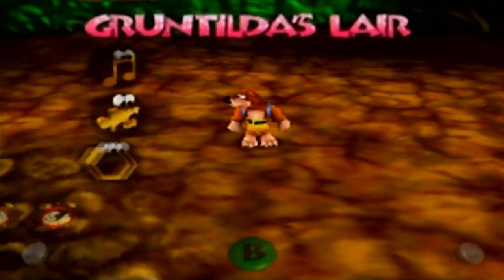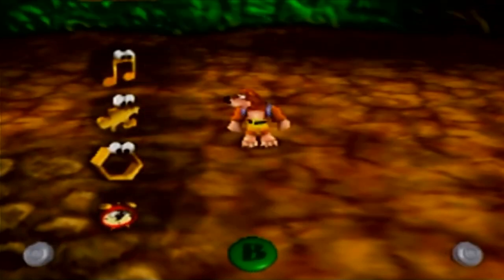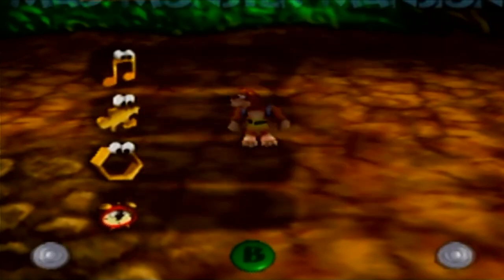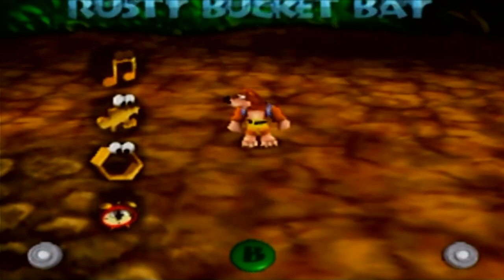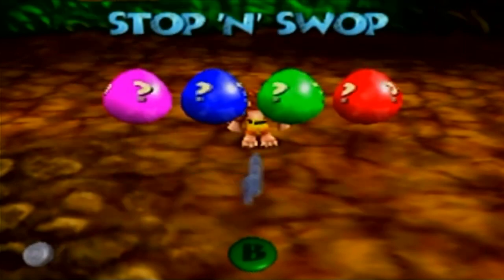If we go to View Totals, we've got Gruntilda's Lair, Mumbo's Mountain, all of that. You can see we've gotten a hundred percent on every single level, as well as how much time we have spent in each level. But once we go to the end, past Click Clock Wood, we get to Stop and Swap.